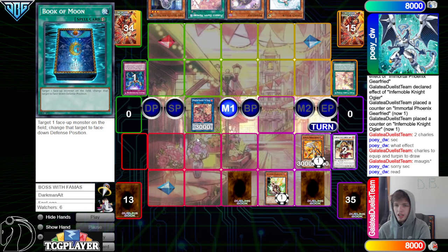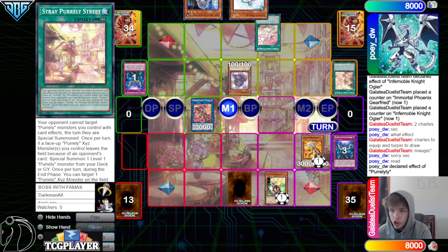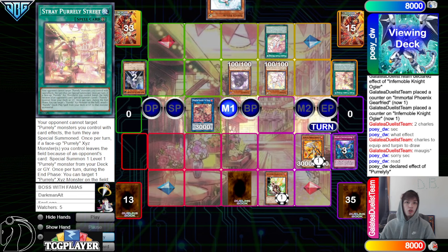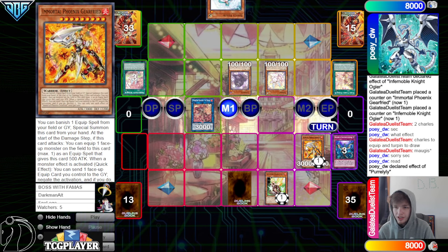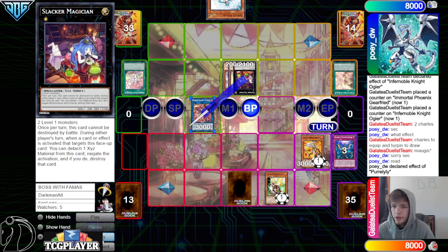Activate the field spell, Normal summon Perlily, effect — chain Imperm, activate Happy Memory, and then they're going to discard Ghost Bell, bring out Perly. Perly Effect could be activated there, but then they could go Gearfreed negate it and they lose. So they could also just do nothing there, so they can overlay into Slacker — but this will also end up losing because they have Book.